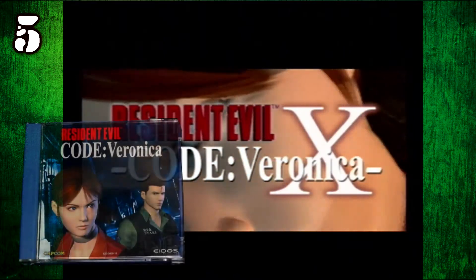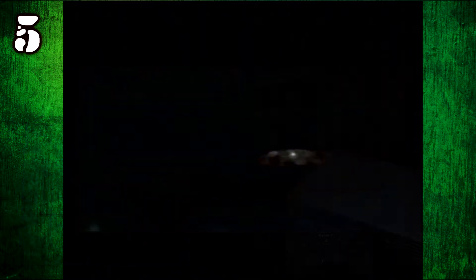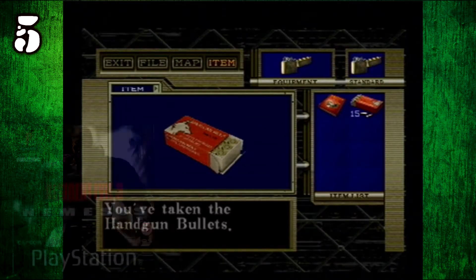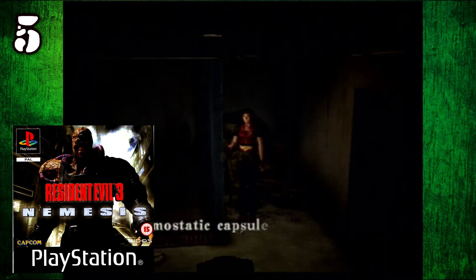Number five is an awesome game called Resident Evil Code Veronica X. Resident Evil Code Veronica was originally a Sega Dreamcast game, released in 2000 and later ported to the Sony PlayStation 2 in 2001. While not being a numbered title in the series, the developers called it a true sequel to Resident Evil 2, and it was in development around the same time as Resident Evil 3 Nemesis. It was also the first game in the series to move from pre-rendered backgrounds to full 3D environments.